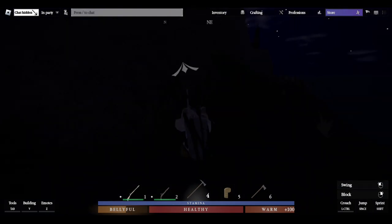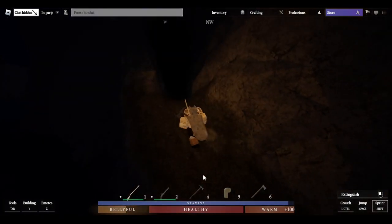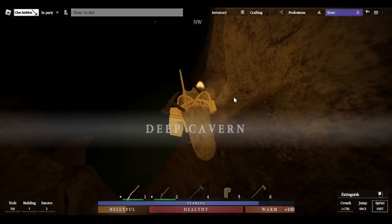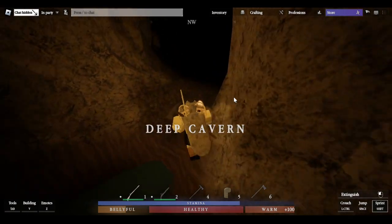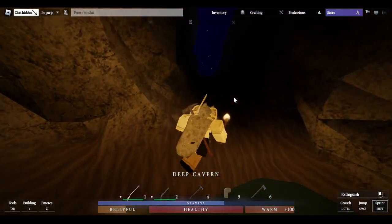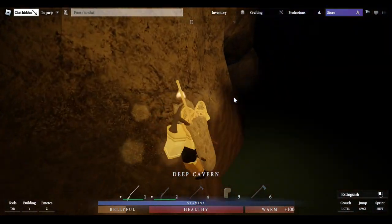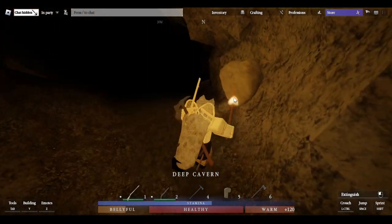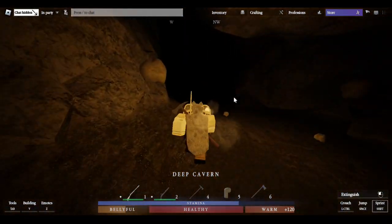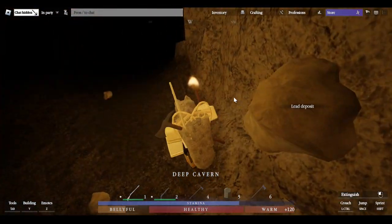We've also left the safe zone — you probably noticed a yellow safe zone exit indicator. That means you can now be killed. Fortunately we're still on the Buvial archipelago so we can't lose our items if we die, but we can be killed, so if you see any players be very cautious. You may also have to use your bow, knife, or gun to defend yourself. Once you head into the cave, try not to fall into the water.